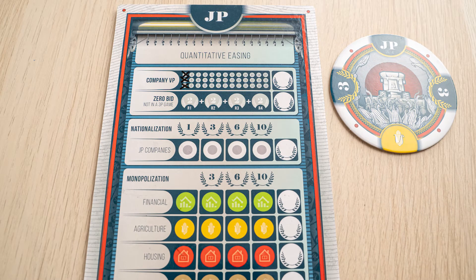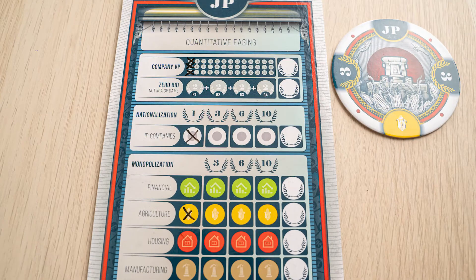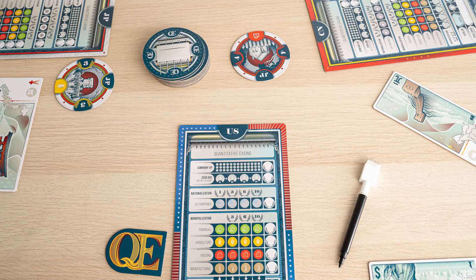The winning player gets three points, crosses off the Japan symbol since they have the Japan board, and marks off a yellow symbol. The next player clockwise becomes the auctioneer and play continues. The game ends once all of the tiles have been auctioned off. Now the really interesting thing about this game is that there is no money — you can spend as much money as you want when bidding for these tiles. But here's the catch: the player who spends the most money automatically loses the game.